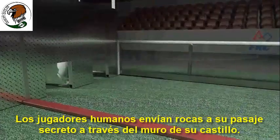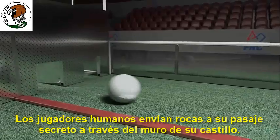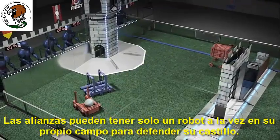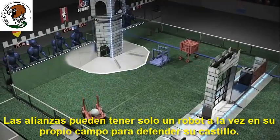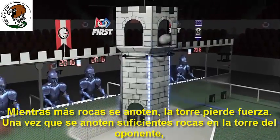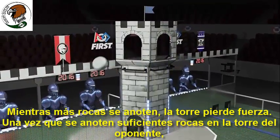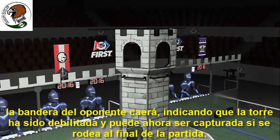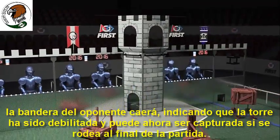Human players deliver boulders to their secret passage through their castle wall. Alliances may have only one robot at a time in their own courtyard to defend their castle. As boulders are scored, the tower loses strength. Once enough boulders are scored in the opponent's tower, the opponent's flag will drop, indicating the tower has been weakened and can now be captured at the end of the match by surrounding it.